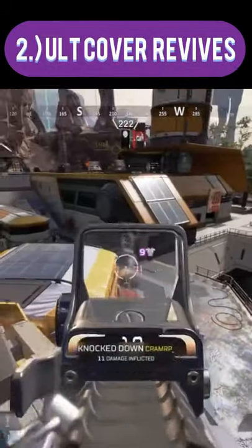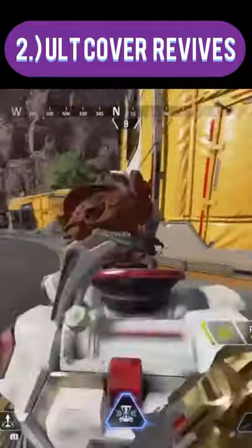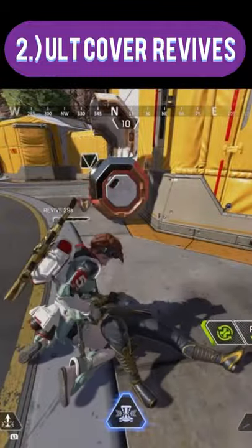Next, use your ultimate to revive your teammates. The black hole provides both visual and audio barriers between you and the enemy, allowing you to pull off some cheeky revives.